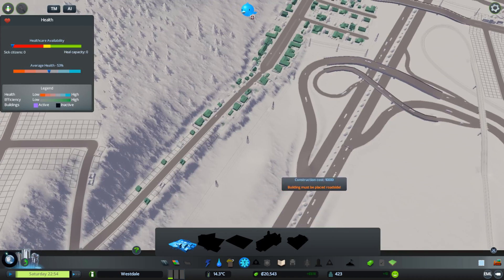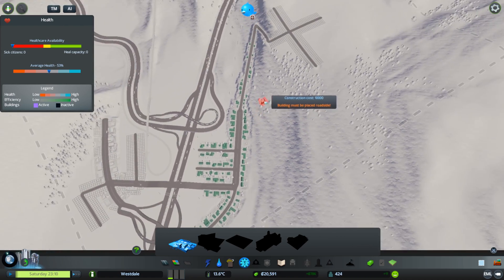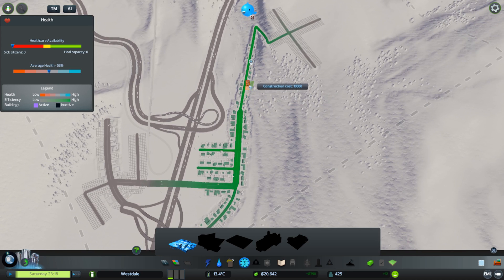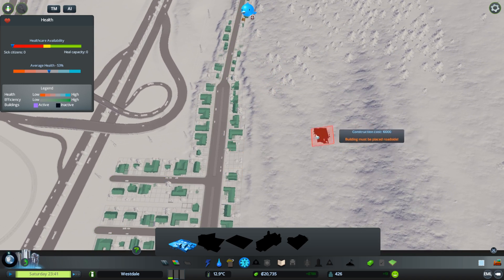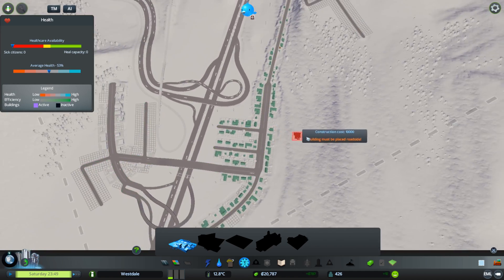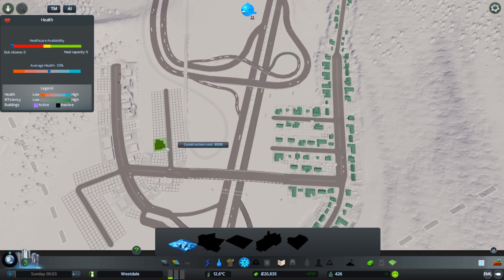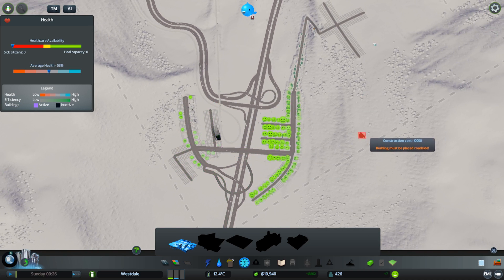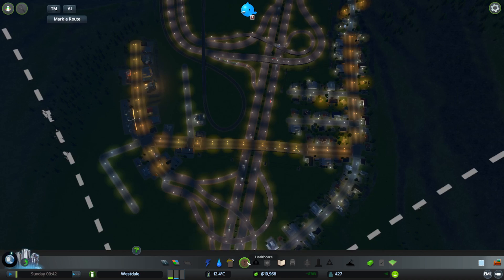And then I should build a clinic — a medical clinic — because health is important for our city, somewhere in here. They will not be happy that I am destroying their houses. There is no free space available currently in any convenient location. Although this is not bad, I will go for this, and then we will later do another clinic up here. So this will cover the industrial area too.